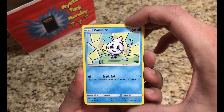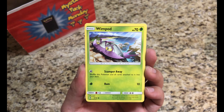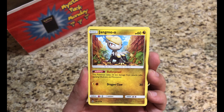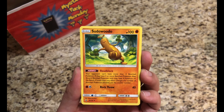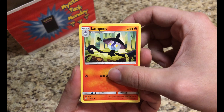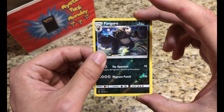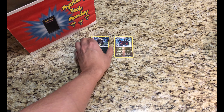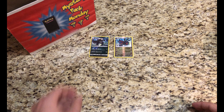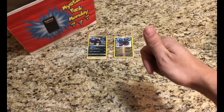Our second pack has a Vanillite, Wishwashi, Gumi, Wimpod, Jangmo-O, Lightning type energy, Field Blower — very useful card — Sudowoodo, Lampent. The Reverse is a Pangoro, pretty nice card there. And the actual rare is a regular Rare Talonflame. Not too bad — we got two Rare Reverse Holos. Super happy about that.